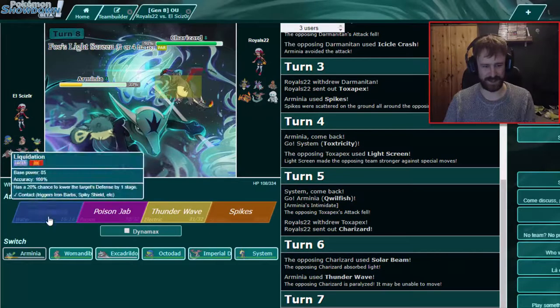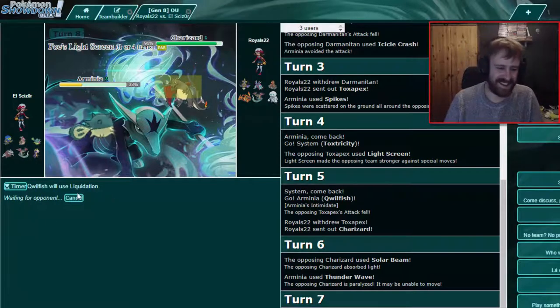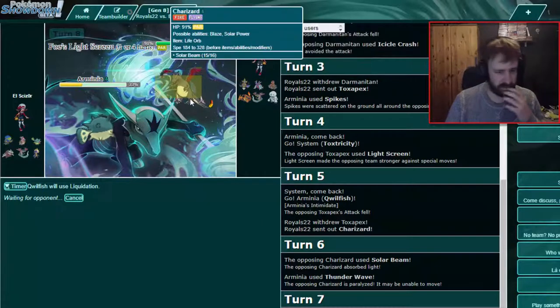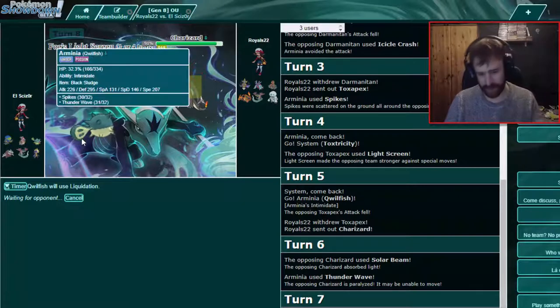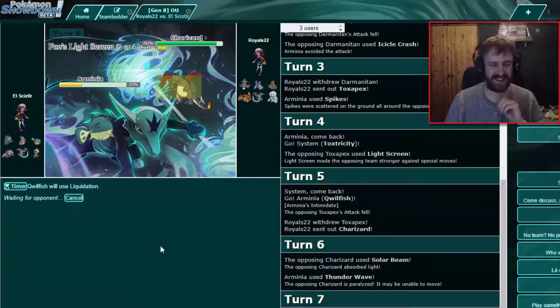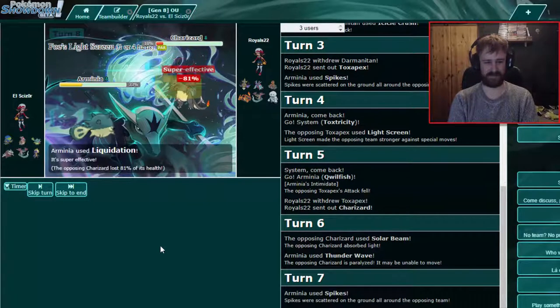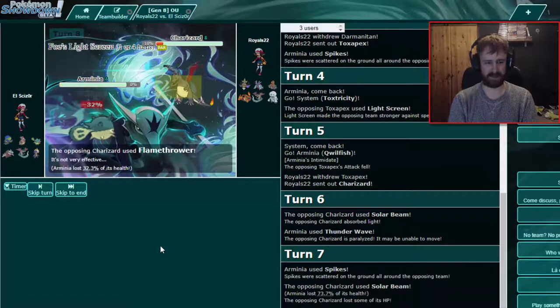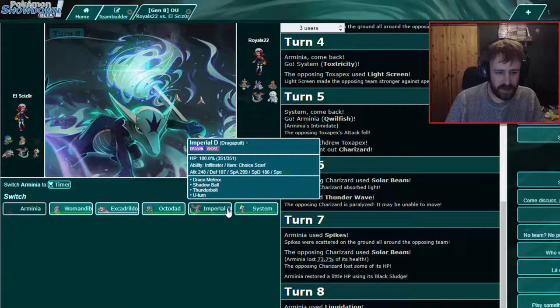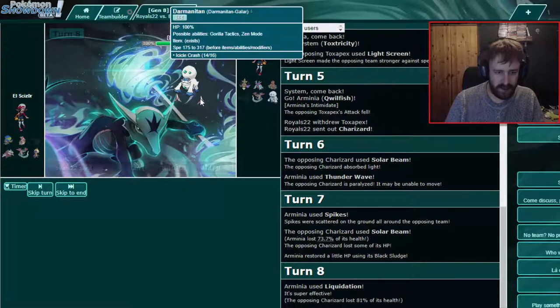I can't believe I made the most crucial Thunder Wave in the game! Last time, Solar Beam without the sun. Keep setting up — this isn't gonna hurt you much, maybe 20-35 or something. But that's very powerful — what was that? I don't know — I didn't think Charizard was that strong, but I guess it's Life Orb. I'll Liquidate if he goes Toxtricity and get my third layer of Spikes. Frank — what was that?! We don't need that much HP on this.